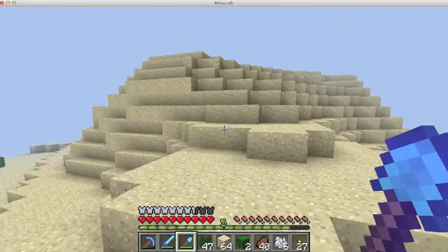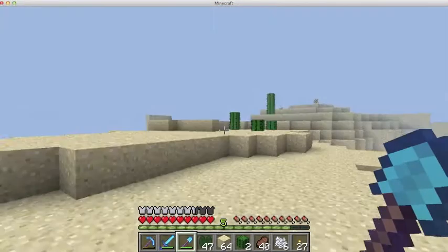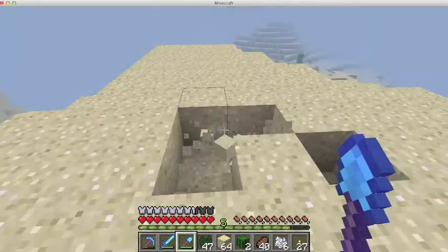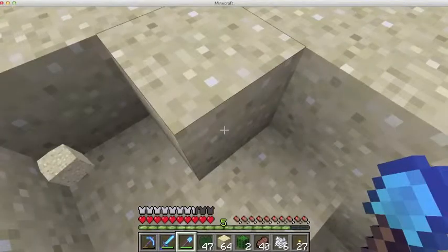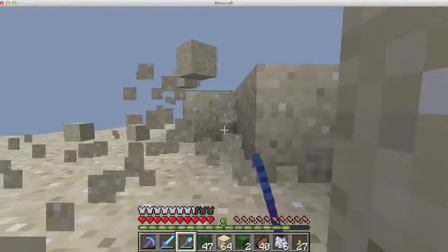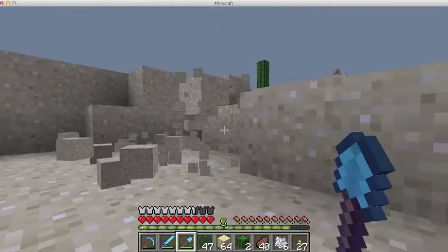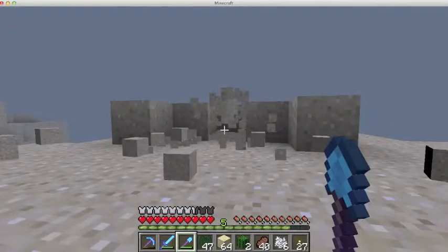This desert is right next to an extreme hills biome. Once this project is done, I want to move on to building in the extreme hills, because they're personally my favorite biome. And this terrain I found is some of the coolest I've ever seen, so it should be a good build over there too.